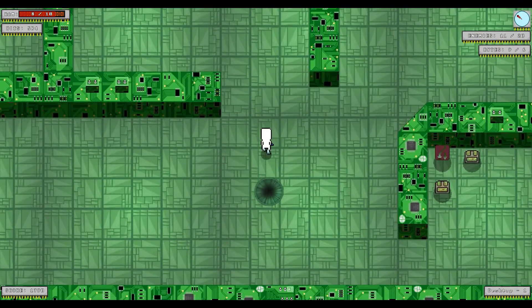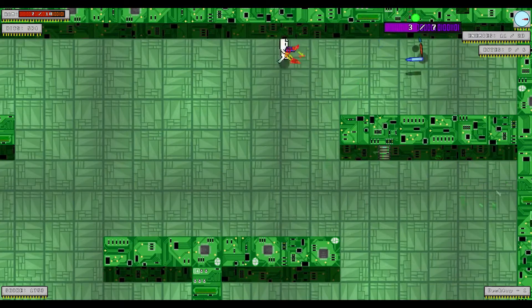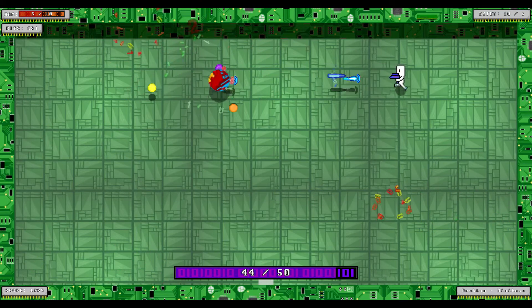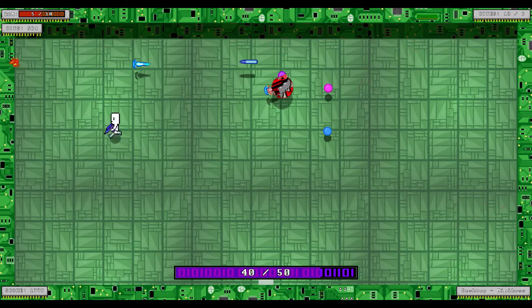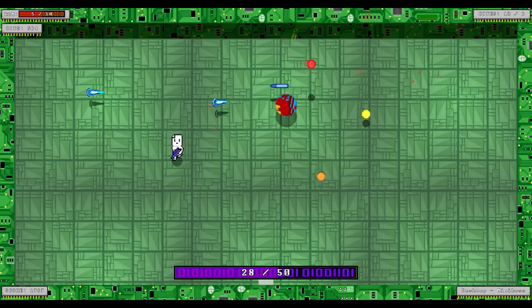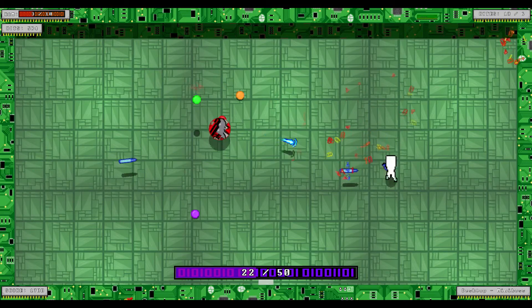Holy crap, that one had it in for me. You got a portal there. I'm gonna continue fighting for a bit, see if that portal stays open. I've got half the enemies down. Let's enter that portal. It's a mini-boss - desktop mini-boss. His shots go a lot faster than mine do. I'm still kind of winning. I'm at half health, but most of that was from the floor below.